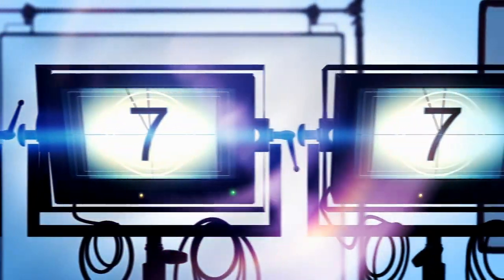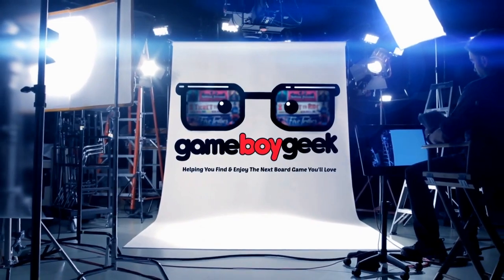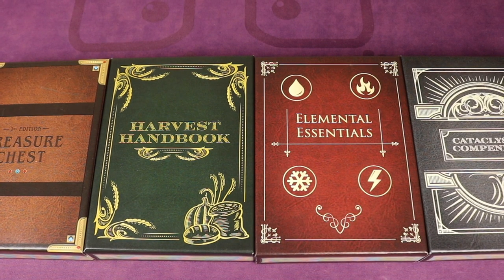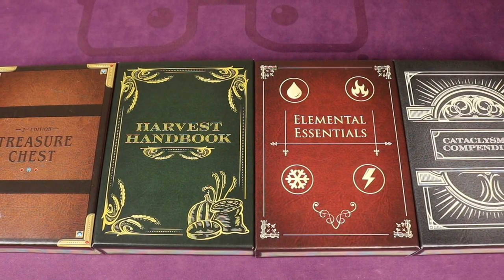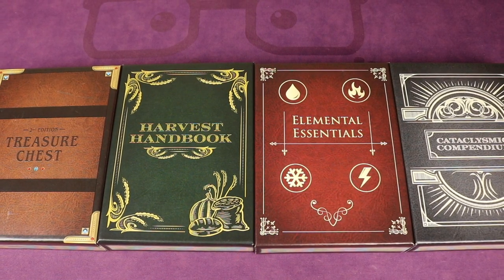These are on Kickstarter right now, so I'm going to show them off to you. This is a Kickstarter preview and everything you see here is not final — these are prototypes. To see the closest to final production, you're going to want to check the Kickstarter link in the description of this video. Here we have the Top Shelf Token Treasury Set 1, made up of four volumes.